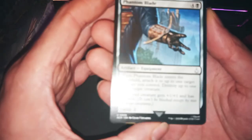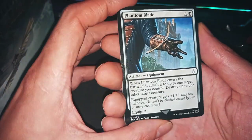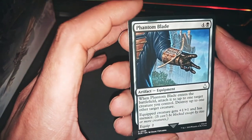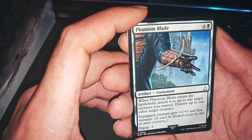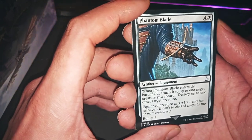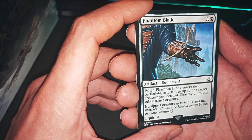Oh, it's interesting — no common! Finally, Wizards, you understand we do need more commons. We need things for Pauper and other formats. One Phantom Blade: attach to one target creature you control.